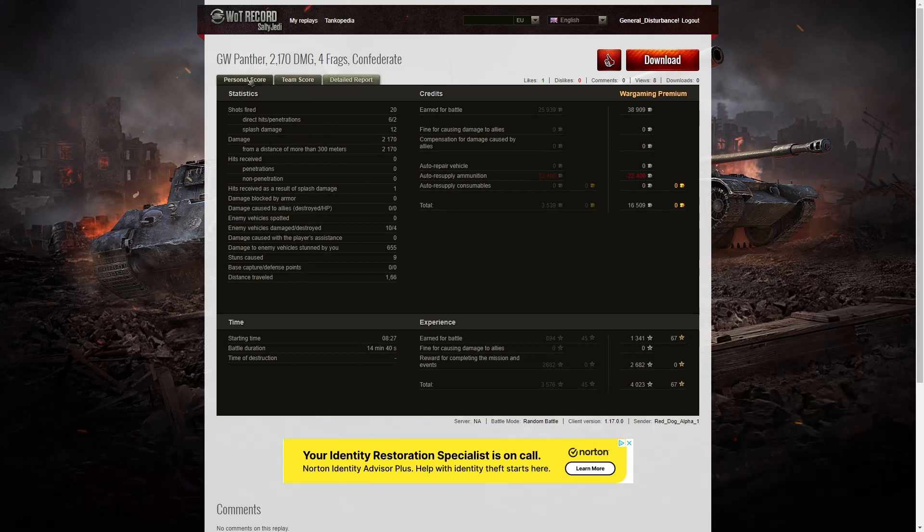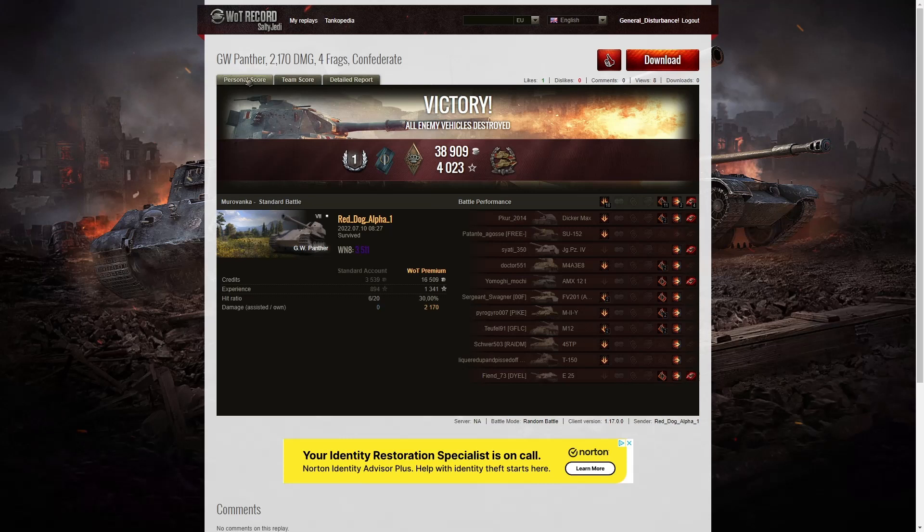It's sad that he didn't get five kills because he would have got it with that last shot — it was going to be splashing the enemy but would have taken him out of the game. But the E25 wanted his seventh kill and got it. So that's the first battle. We've got a two-replay video here — this is the 7,999 video. So let's have a look at the second battle, and again it's Red Dog Alpha 1 in the GW Panther.